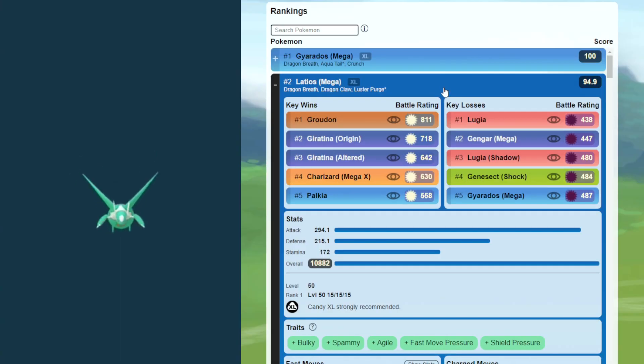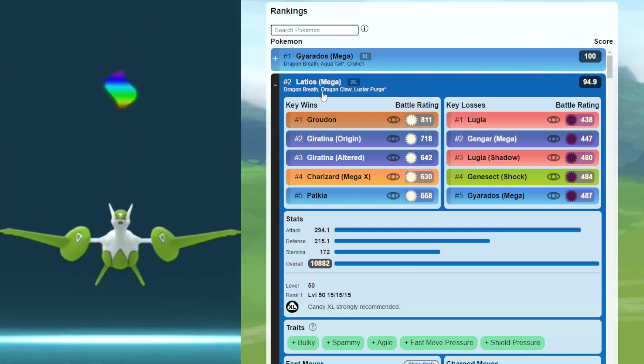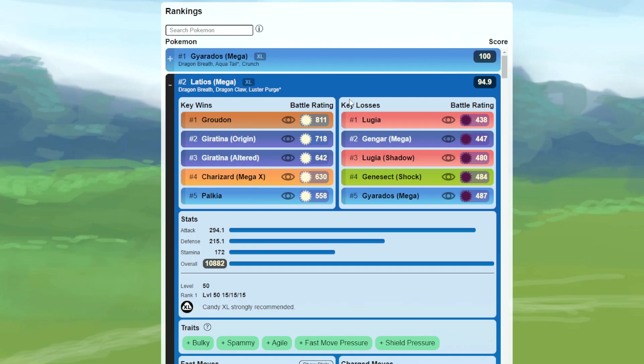Next up, we have Mega Latios — the first legendary Pokemon to get a Mega Evolution. With Dragon Breath, Dragon Claw, and Luster Purge, we will see it dominate the skies against the dragons, but it'll still have a tough time against Mega Gyarados.